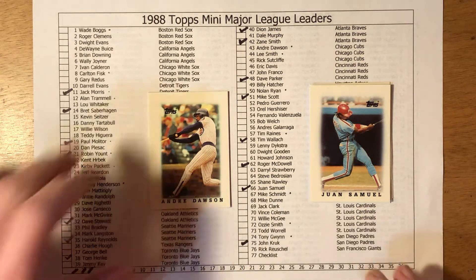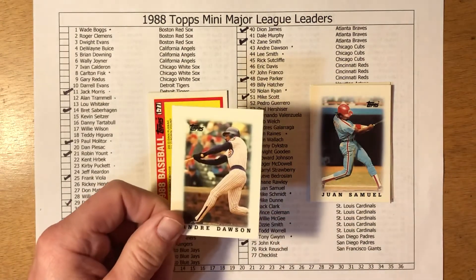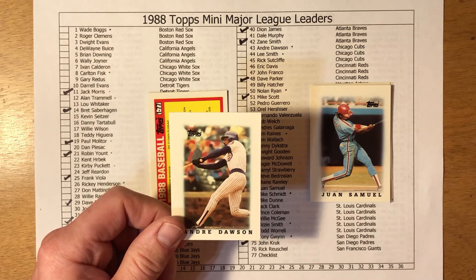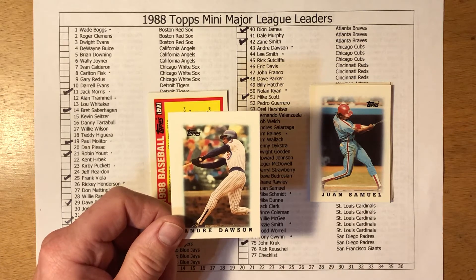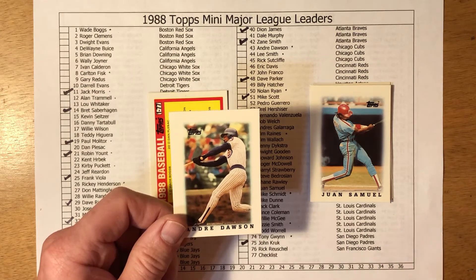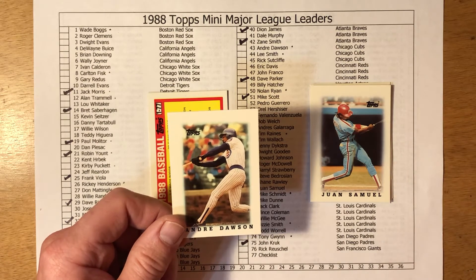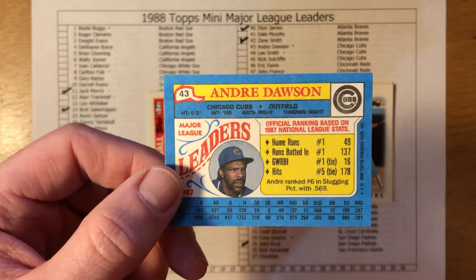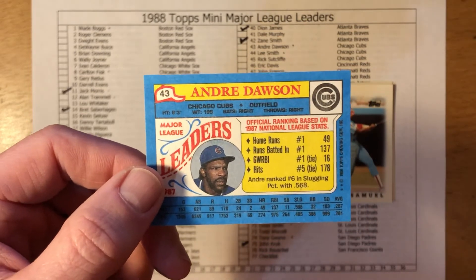Another Hall of Famer — Andre Dawson had an epic 1987 year. Over the winter of '86 into the '87 season, MLB owners colluded and really low-balled a lot of free agents. Andre Dawson basically had to beg for a job, which was very weird — he was an all-star outfielder with the Expos. He had a little bit of a down year in '86 and agreed to basically a blank contract, ending up getting maybe $500,000 to $850,000. He turned it into a 1987 MVP season. For me this is an easy one: home runs and RBI definitely. Yeah — first in home runs, first in RBI, tied first in game-winning RBI, and fifth in hits. Andre Dawson had a fantastic season in 1987.